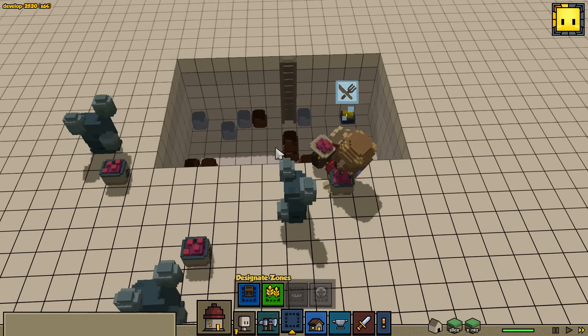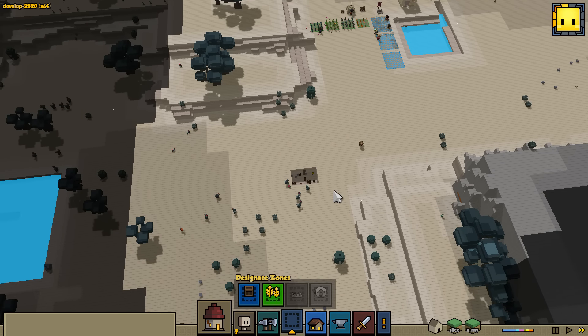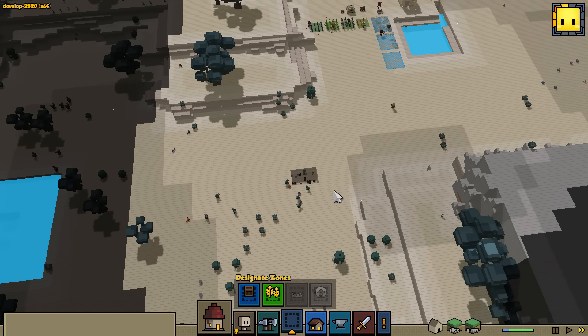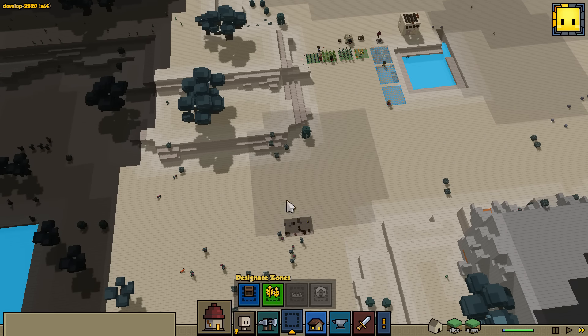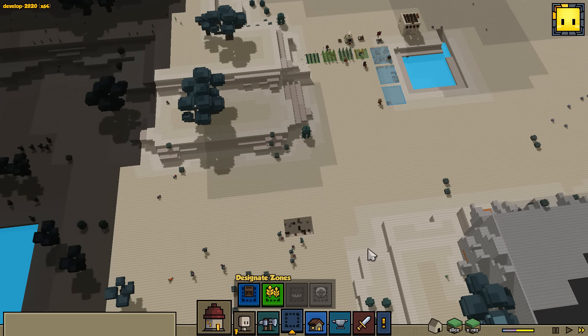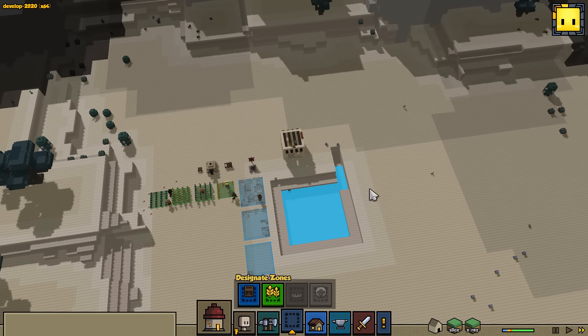Now that I think about it, maybe it's a good idea. Maybe I should kind of make sort of a — not really a moat filled with water. Would it still technically be called a moat then? I don't know, I'll have to look that up. But what if we dug something like a pit deep to keep us safe, at least until the mountains? Something like boom, like that. That's maybe not a bad idea — we might want to try it.